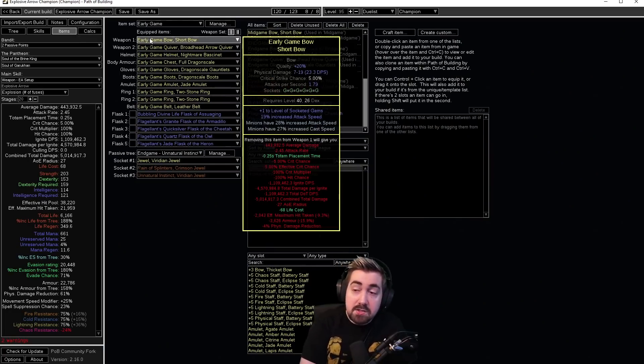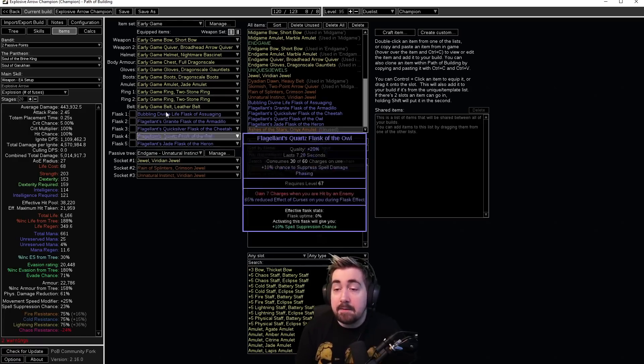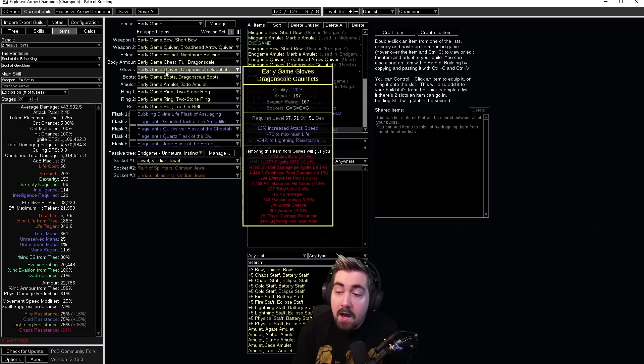Attack speed is extremely important because fuses are so important. A lot of people worry about getting 20 fuses, but you actually only need to get 19 because it doesn't start counting until the first one is there. It is actually quite easy, especially if you use the Ashes of the Stars — it might be harder to get now, and we're not including it as a requirement — but the quality on Ashes and on Explosive Arrow support makes getting those fuses extremely easy.